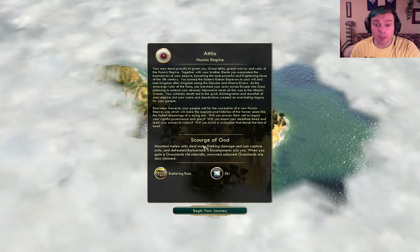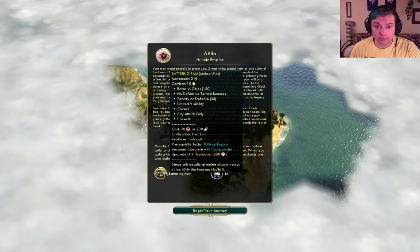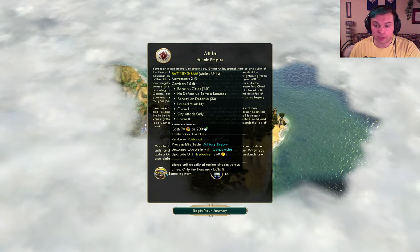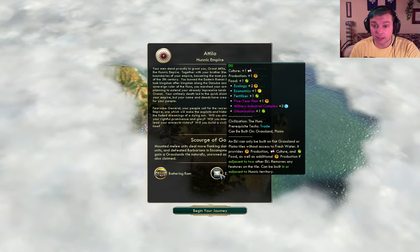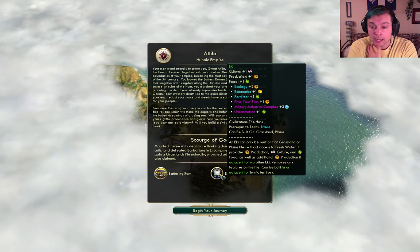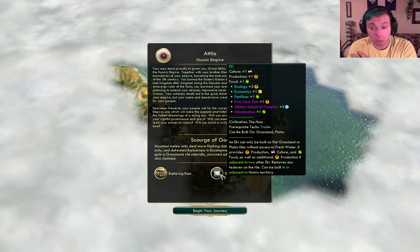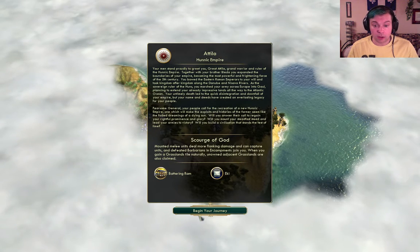So mounted melee units - really good for us. Grassland expansion - really good. We also get a battering ram, which is a very early unit that replaces the catapult, and very good versus cities. So we can have some early war versus city-states or if there's a nearby civ. We also get an Eki - provides culture, production, and food, with additional production if adjacent to two other Ekis. Can be built on flat grassland or plain tiles without fresh water, and can be built in or adjacent to Hunnic territory. Grassland and plains - really good.